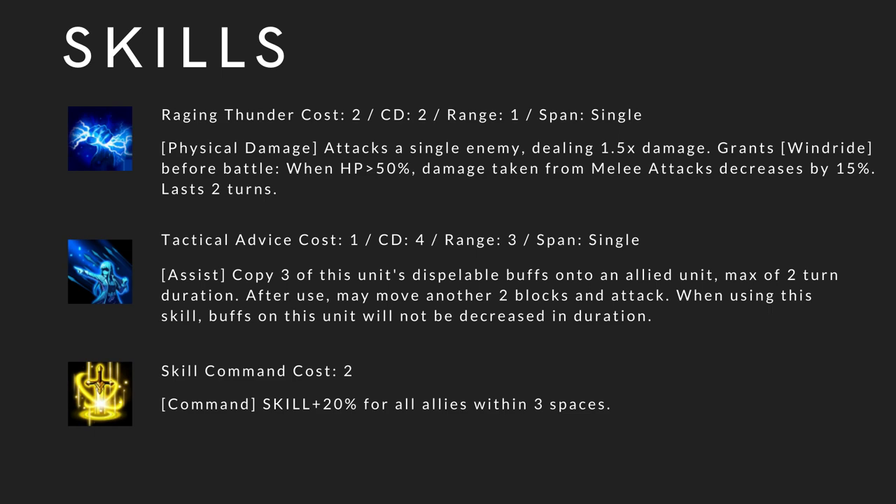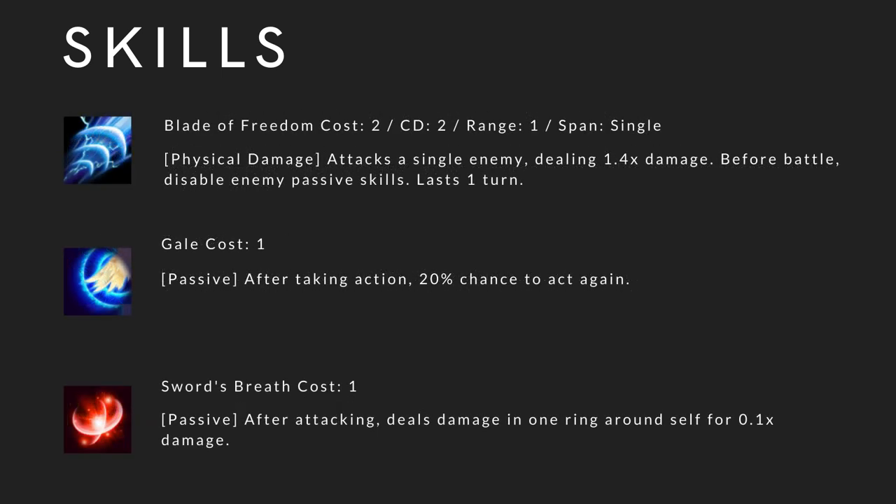This skill also helps her cooldown other skills because she can move after. Skill Command: cost 2, skill damage plus 20% for all allies within 3 spaces — I still think it's one of the most useless skills in the game. Blade of Freedom: cost 2, cooldown 2, range 1, span single — I think this is the third character who has this, after Alfred and Parn. Physical damage, attacks a single enemy dealing 1.4x damage. Before battle, disable enemy passive skills, lasting 1 turn. This disabled passive is 100% unless they can immune to it, so it's very good in both PvE and PvP.